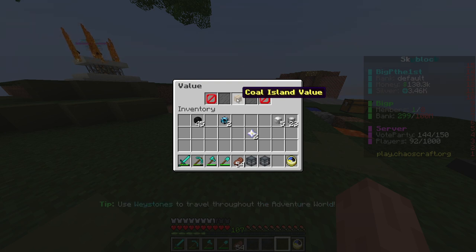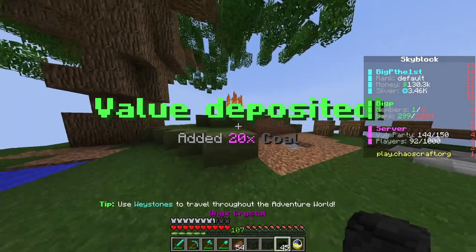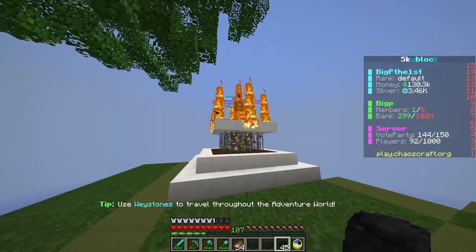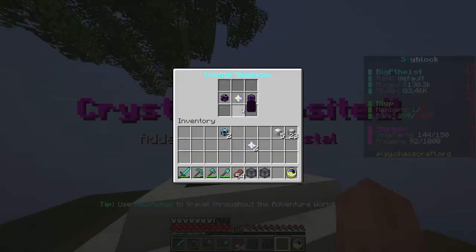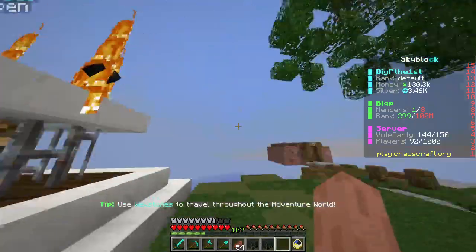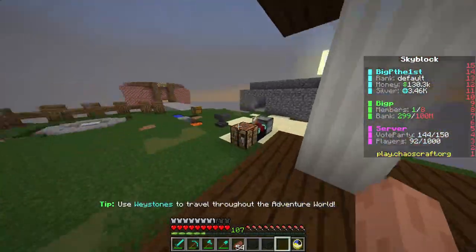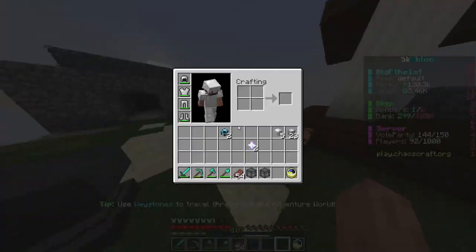We have a value loot box as well — more coal island value. And we have an angst crystal which you can actually give to these, which gives you 173.8 dollars per pulse. That pulses roughly every five minutes. Our island is now working at 700. Okay, wow.